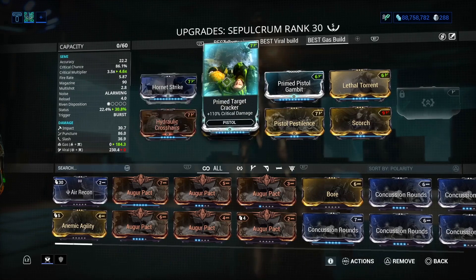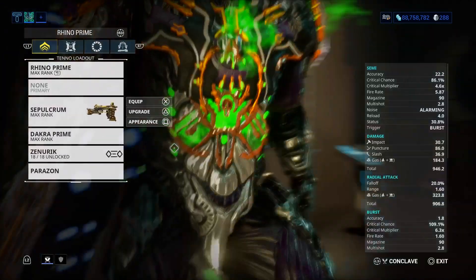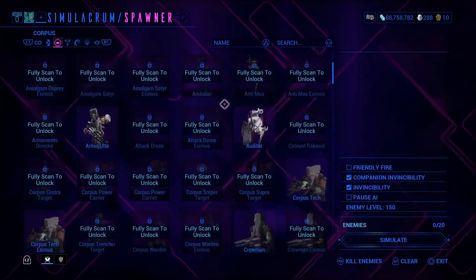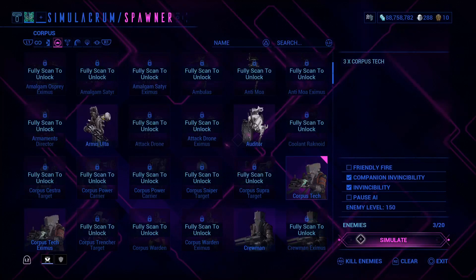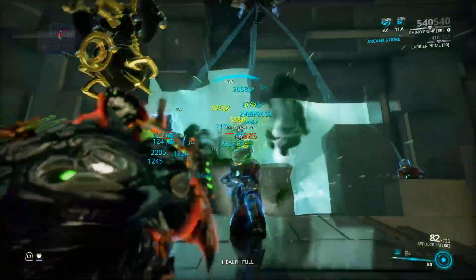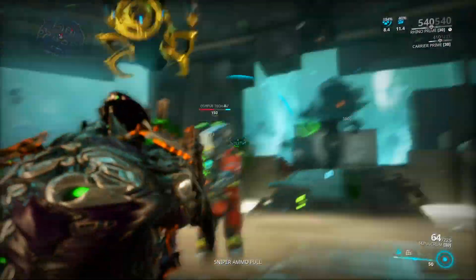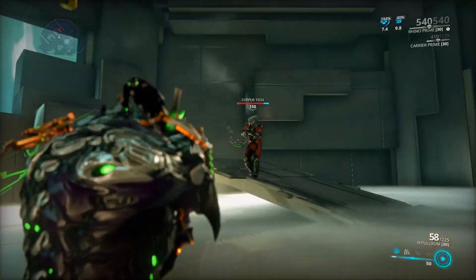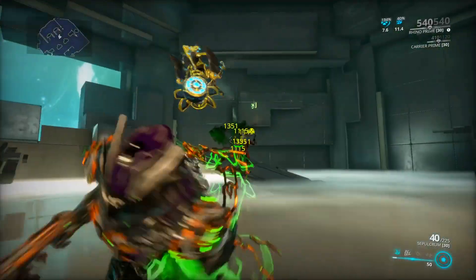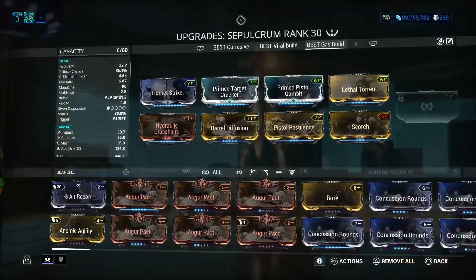I tried with these builds. Last up is a gas build — this only works on Corpus, so remember that. We're gonna spawn in three as well. Love the gas build. It's even taking out these guys. That was really good. And I didn't even show you guys the viral build, so let's switch back real quick and show you guys that.